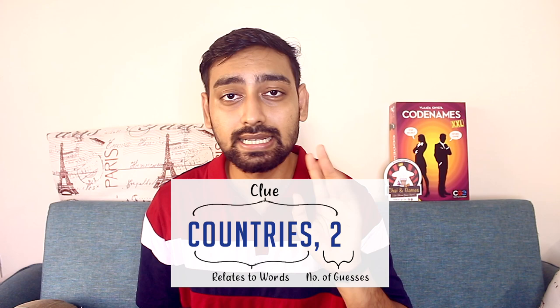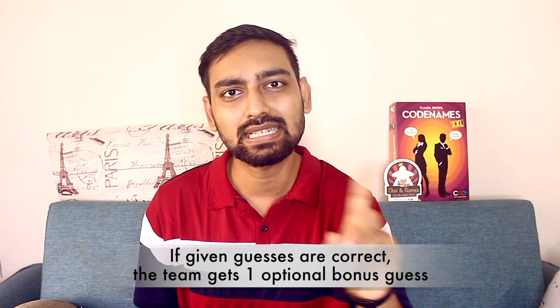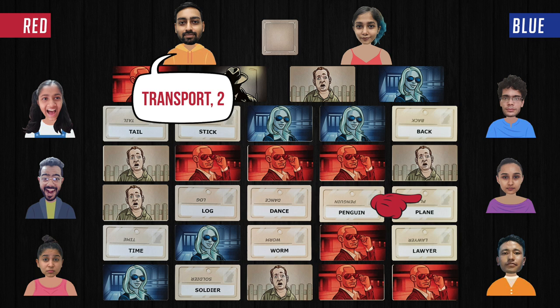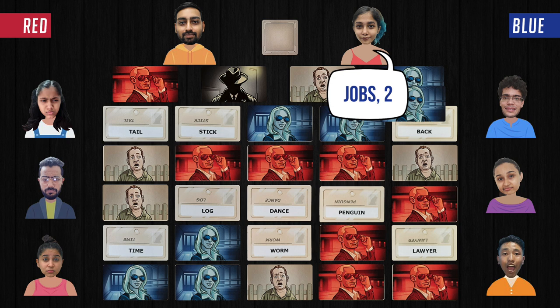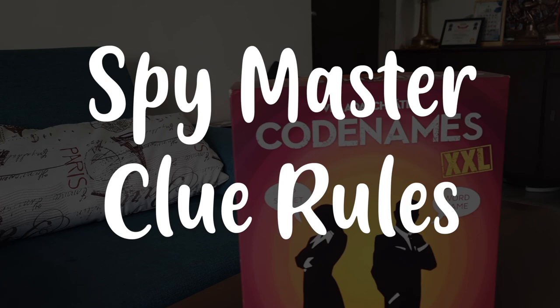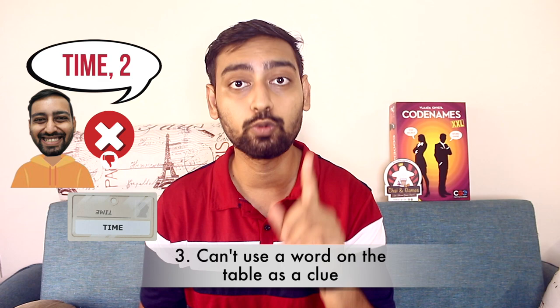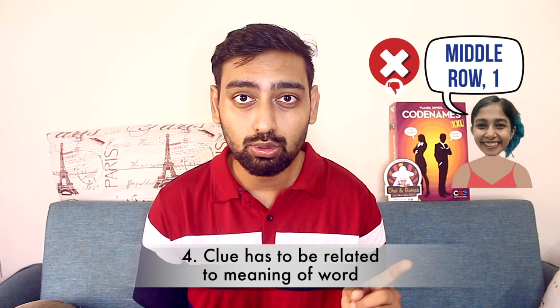Regarding how many guesses a team gets: if the Spymaster says 'countries, two,' the team has two guesses. There are also restrictions on clues. First, the clue must be only one word. Second, the word must be in English. Third, if any word is already revealed on the table, you cannot use that word as a clue. Fourth, the clue must be related to your words by meaning.